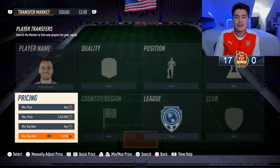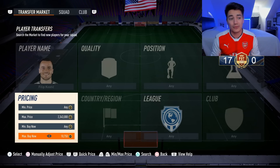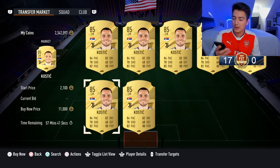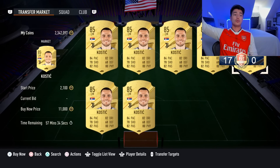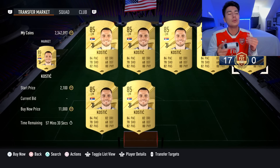I was a little off on that prediction — 85s are now at 11,000 coins, some upwards to around 12,000 coins. They went to the absolute moon.